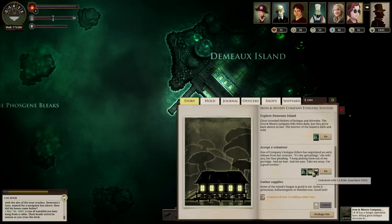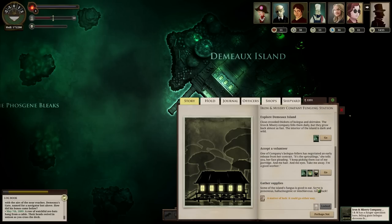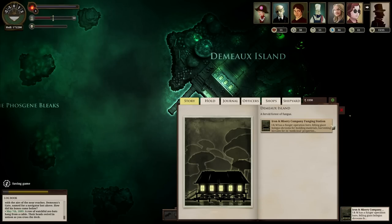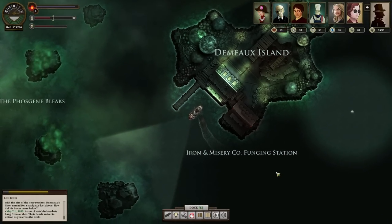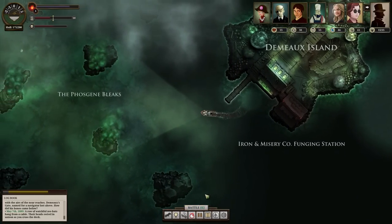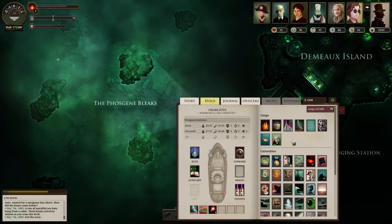I should probably accept a volunteer here - it just costs one echo and that'll replace the crew member that died getting me supplies at Ace Deville. I also want to explore the island to see if I can find the blemigans again, but it'll have to wait for another day. Let's get a volunteer. Come aboard - please scrape the fungus off your shoes before you come aboard.